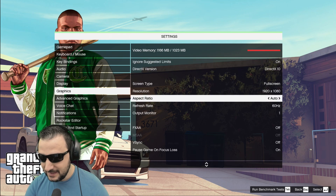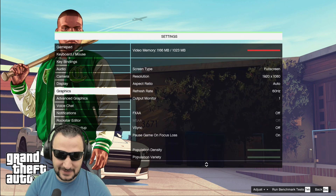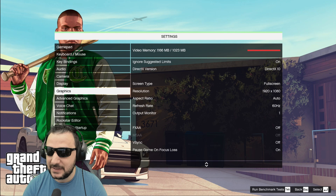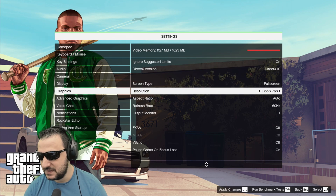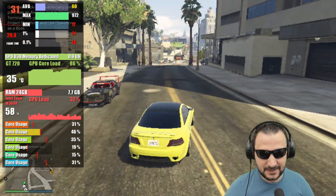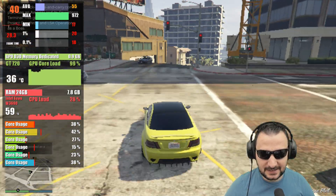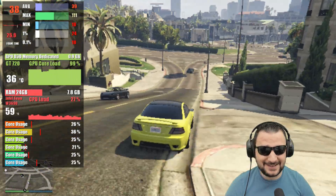Starting with GTA 5 on DirectX 10 at 1080p — I'm not sure what performance to expect. At 1366 resolution I'm getting around 36 fps, which is not great, but this is the GT 720 on GTA Online, so the expectation should be low.